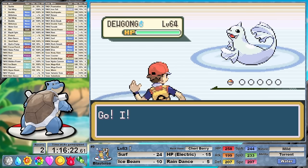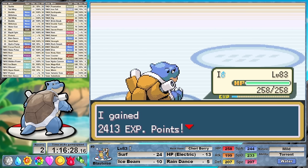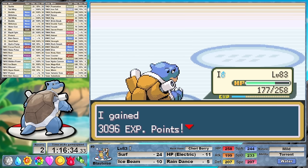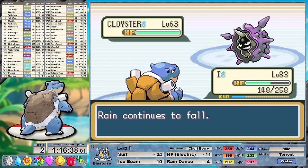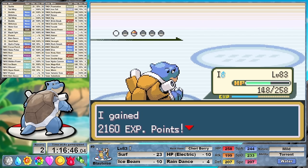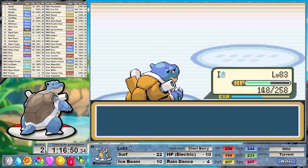Against Lorelei in Round 2, things are going to go a little bit differently. HP Electric once again gives us all of the damage we need to survive this fight. Her Ace Lapras, who knows Thunder this time, comes out second. There was no good way around getting hit by a Thunder, so I have a Cherry Berry equipped. In testing, the only resets that really existed were from Lapras — either she would crit with Thunder, which was unavoidable, or get the 30% chance paralysis. Against Cloyster I set up the Rain in order to one-shot Jynx. And there goes the battle — once again a fairly easy victory against arguably one of the most challenging members for Blastoise to face.